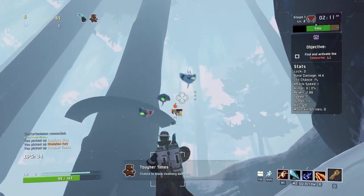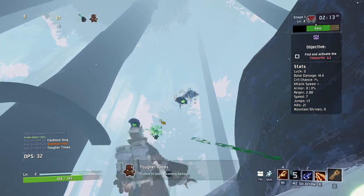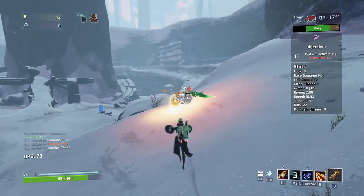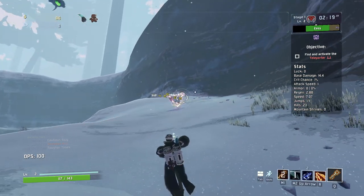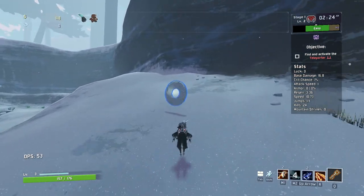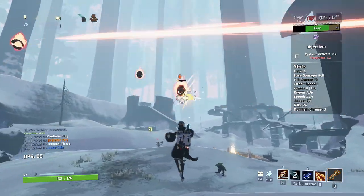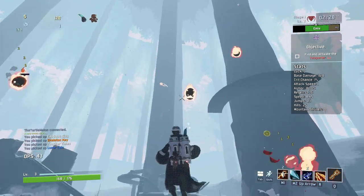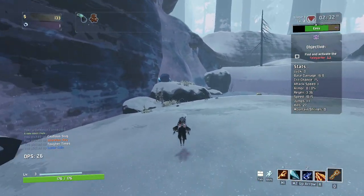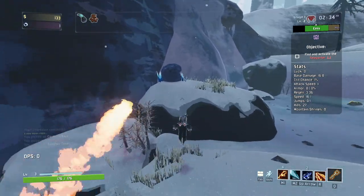These guys are getting a little out of hand here. We're getting a lot of Lunar Coins. I am taking way too long on this stage, by the way, with the Diluvium difficulty modifier plus Monsoon. Difficulty scales very, very quickly.